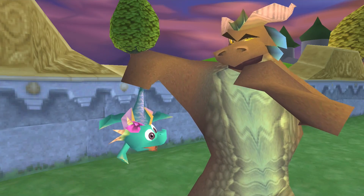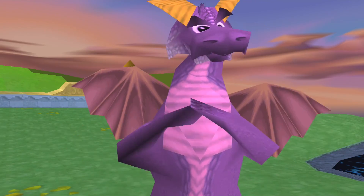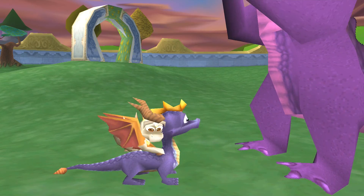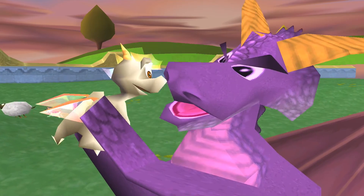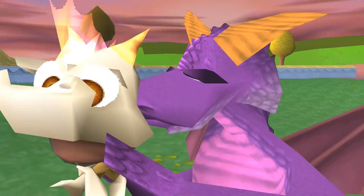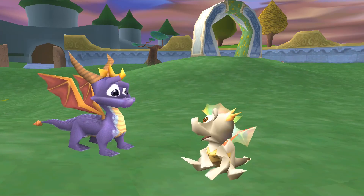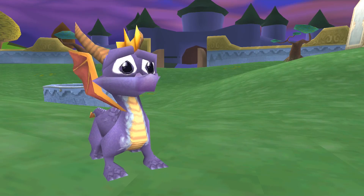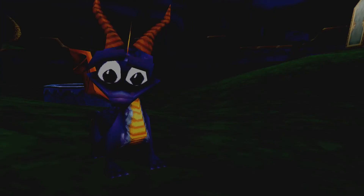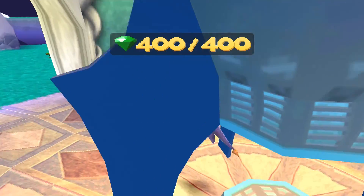We get one final cutscene - my emulator actually rendered this correctly in terms of the transition. There are no words to this cutscene at all; just Spyro and one of the presumably dragon elders playing with all the little baby dragons - except for that burp. That's the last cutscene for Spyro. Unfortunately that's not a joke - that is actually the last cutscene of the game.